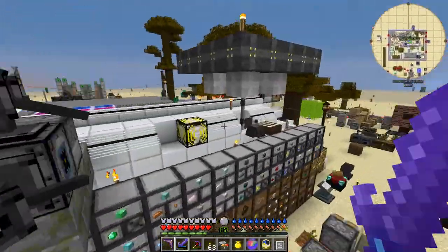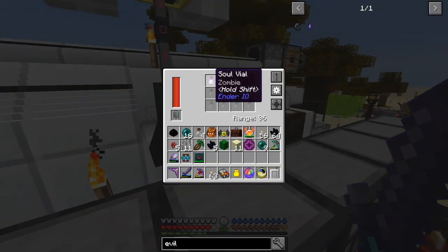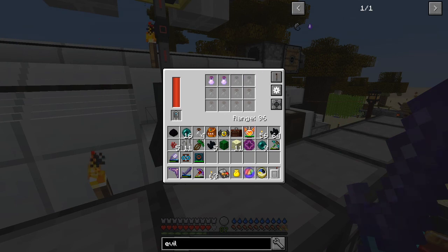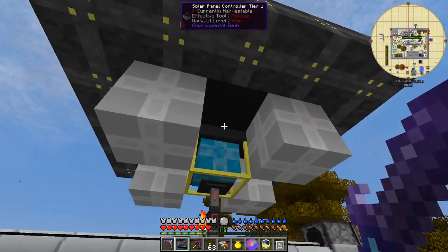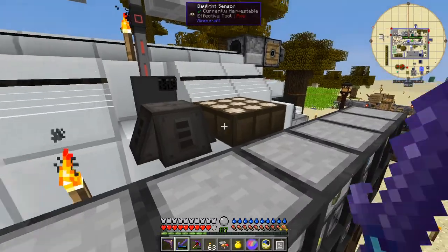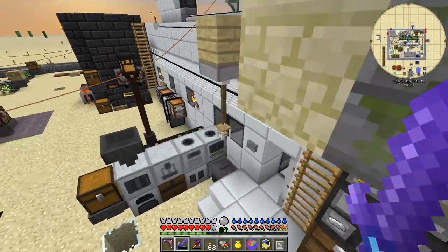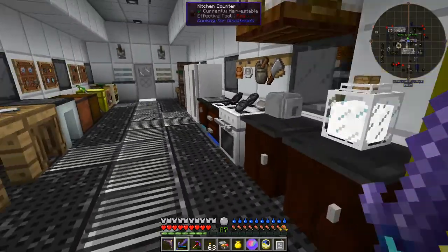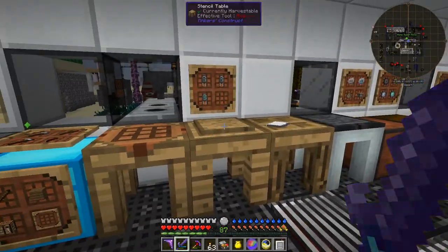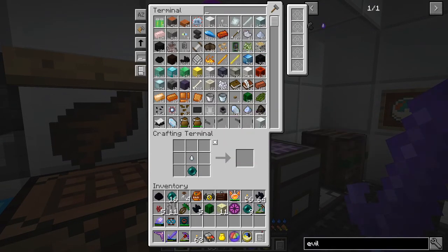I do have an Aversion Obelisk here. In it I've got a zombie soul vial and a husk soul vial, and I'm still getting attacked but much less often than before. It's activated with a daylight sensor. Since I installed that I've only had one attack. Anyway, distraction - let's go back and do this. Let's clear that off and it's in Extra Utilities.